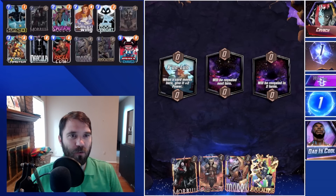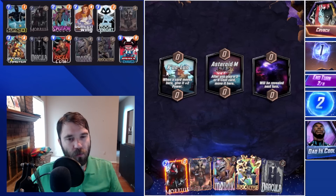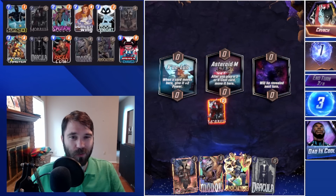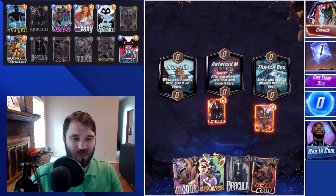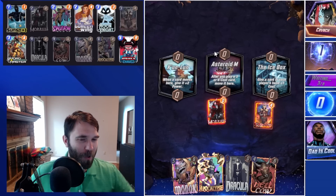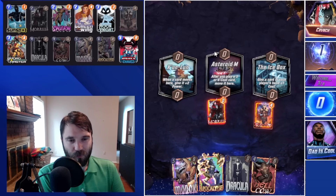Next up we have Crunch. The first location is Kunlun — when a card moves here it gets plus two. The middle location is Asteroid M, which is our new location. It's no longer featured but it is in the rotation now, and I think it's a pretty interesting one. It's much better than locations like 'you can't play cards here' or Lamentis — you can play around Asteroid, you can't play around Lamentis. It just has a chance to destroy your hand. This location gives move decks a small secretive buff, not a big one, but a slight increase in consistency.